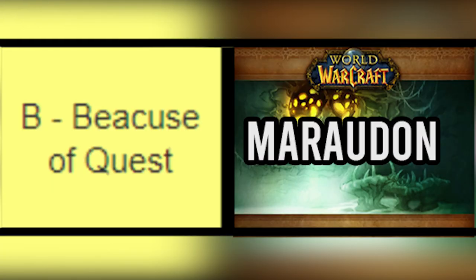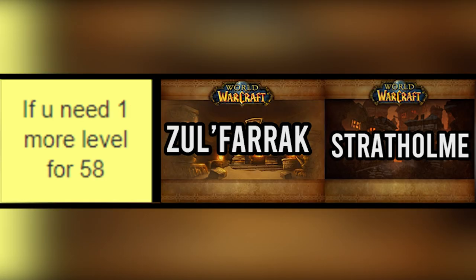In B-tier, you can do Maraudon — specifically for the quest. Only consider it if you get the purple side and you're in the level range to do the quest; otherwise this dungeon is not that great. If you are one level off from 58 — so level 57 — you can consider Zul'Farrak or Stratholme. For Zul'Farrak, most of the time I would probably say pass. However, with Stratholme, especially if you get the main gate side, you can do the very first quest of the flesh, kill the undead at the very first pull, then pass in the quest and complete it.